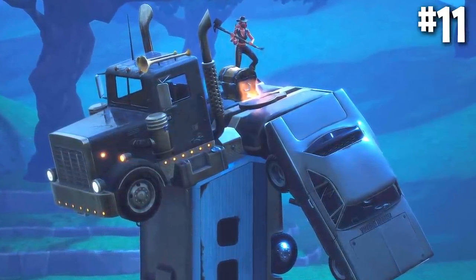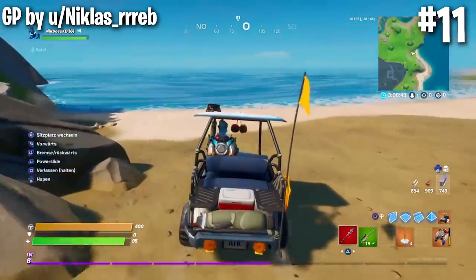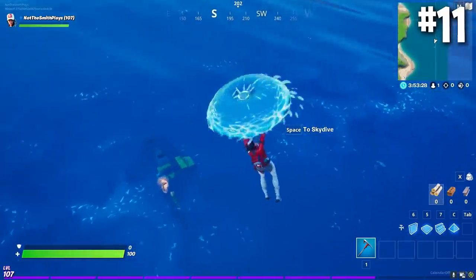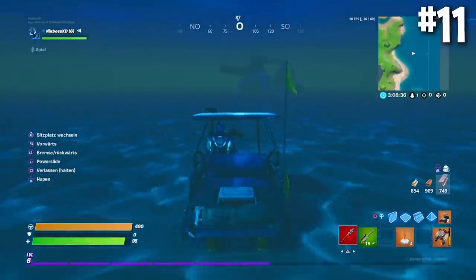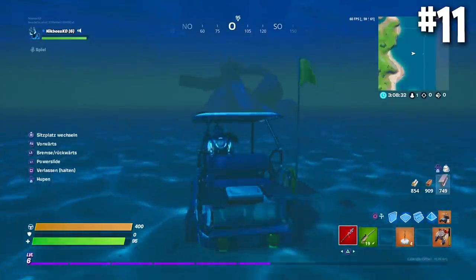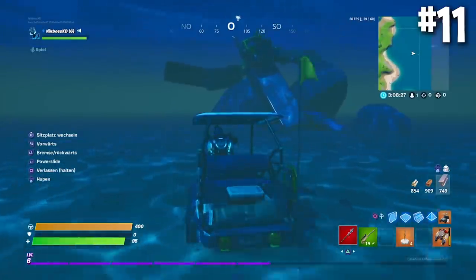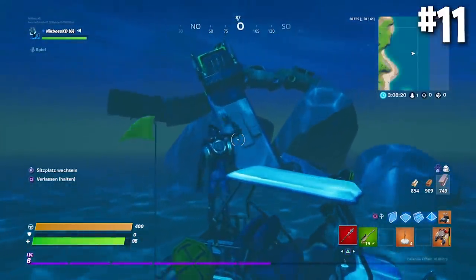The bunker is not the only thing to return to the map. You guys remember that truck statue outside of Retail Row on the old map? Truckasaurus, as people have been calling him, has returned. If you go off the shore of Dirty Docks you'll see a chest poking out of the water, and as you get closer you'll see our man is back, chilling in the water. He's taken all sorts of different forms over the seasons, and it's kind of cool to see him just relaxing underwater.